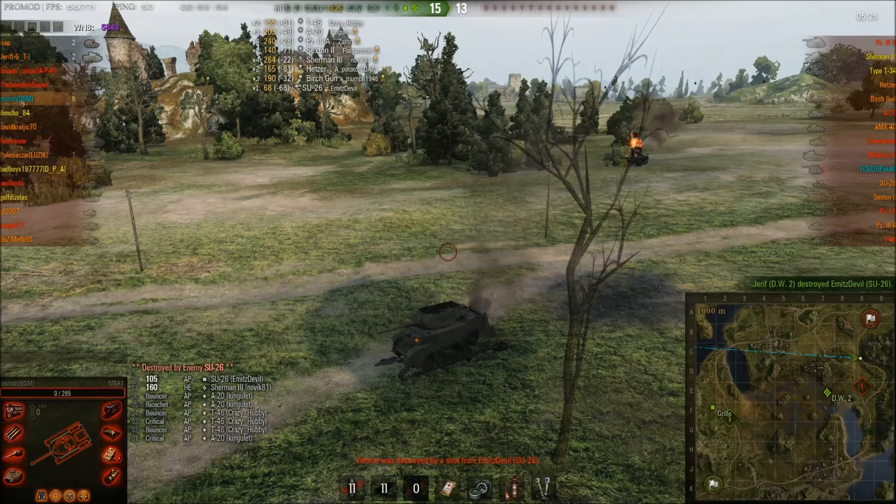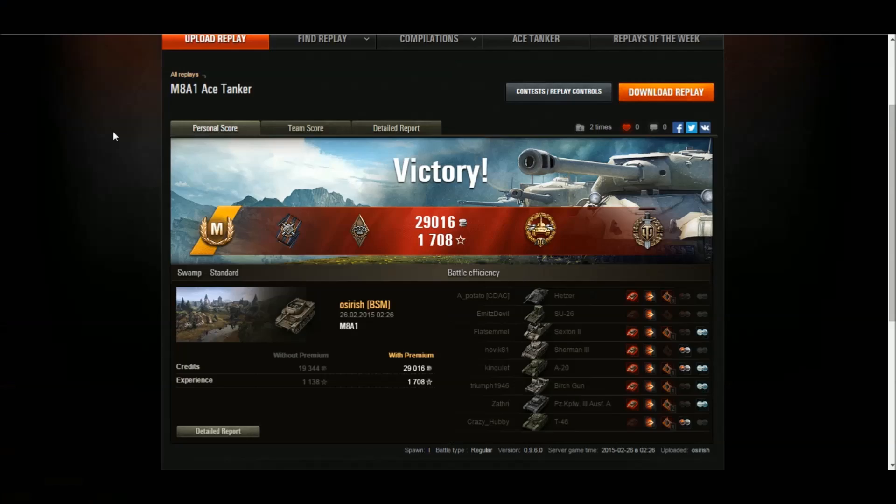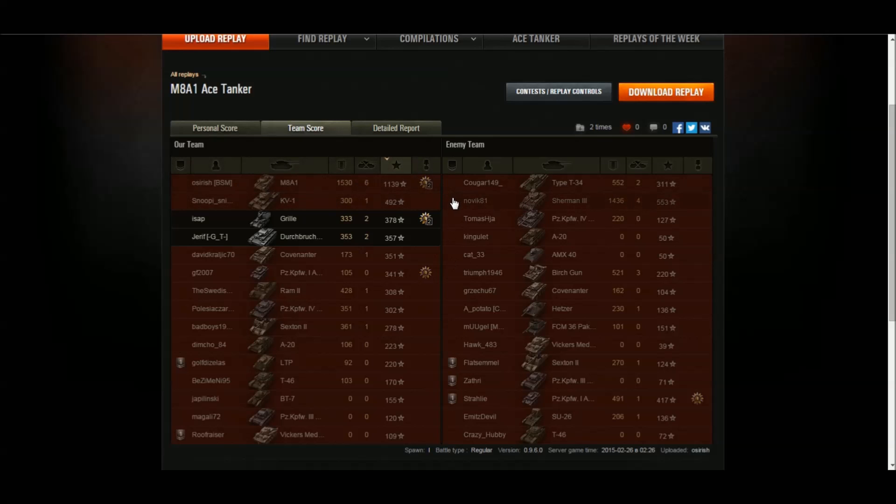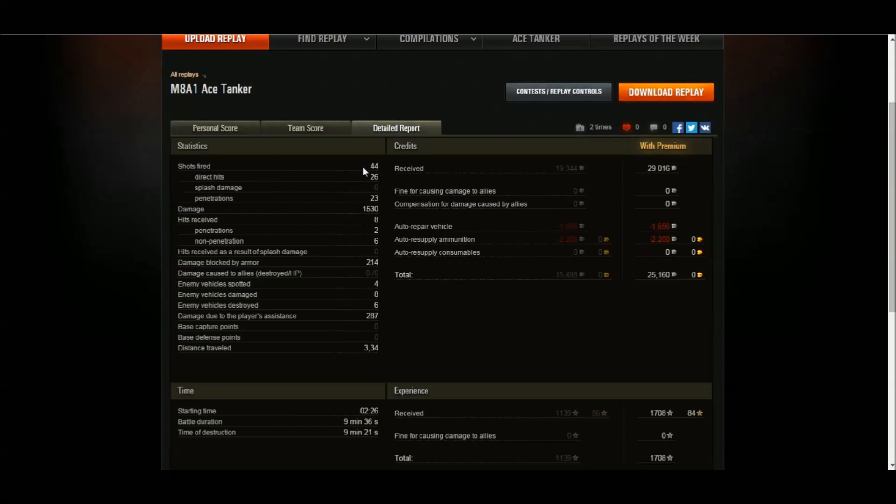Well played by the SU-26. Unfortunately I died — I was greedy, I'd already gotten my top gun but I wanted seven kills. Thankfully our DW2 finished up with a kill and the game was won. So yeah, M8A1 — my favorite tier 4 tank. Definitely tier 4 it's the M8A1, another ace tanker, high caliber, top gun. 1139 XP, 1530 damage, six kills. I fired 44 shots and was missing a lot early on — 26 hits, no premium ammo, 23 pens, so penetration was letting me down at the beginning but recovered.